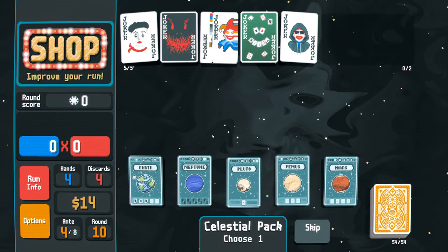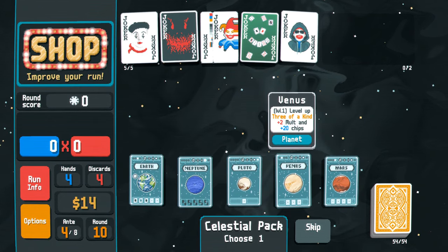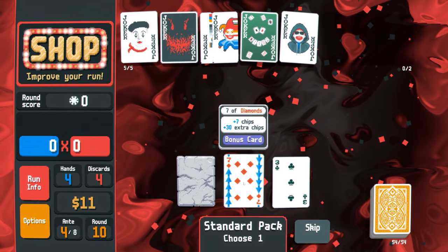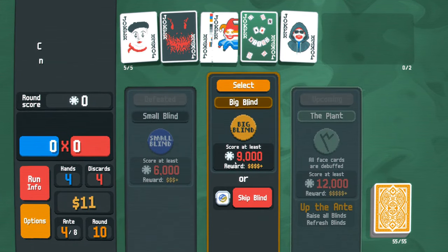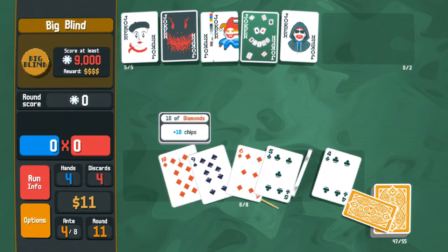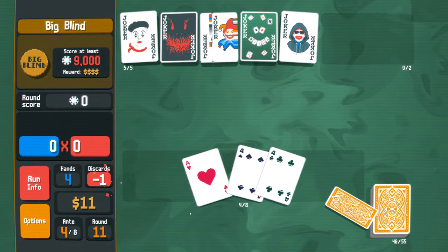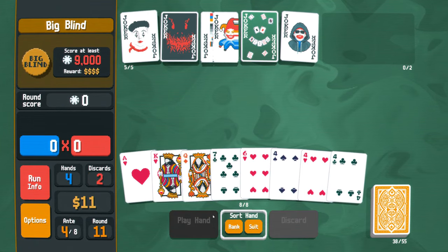Let's find out together - maybe we can eke out a victory by just playing things. I'll go with Pluto and see if we can get an enhanced card. Stone cards are actually great for my double pair strategy. 'Give us a free spectral pack' - so freaking tempting, but I want money and better chances later. Let's keep that ace. A pair of fours - I was going to keep the ace and the ten. This is hot garbage, I hate everything. We could maybe get a flush but no - we're double pairing or bust.